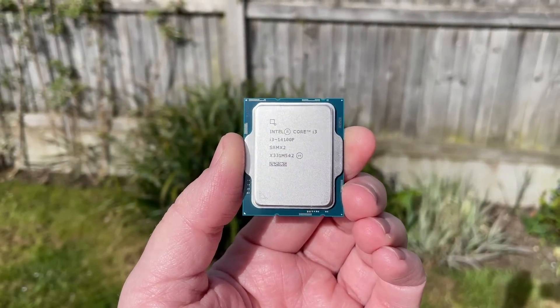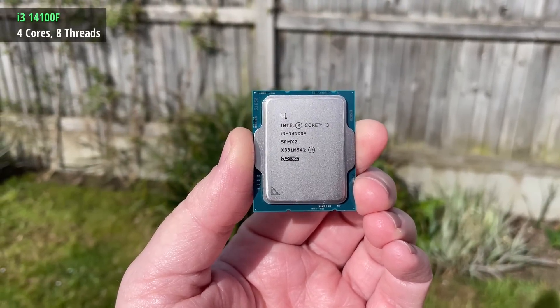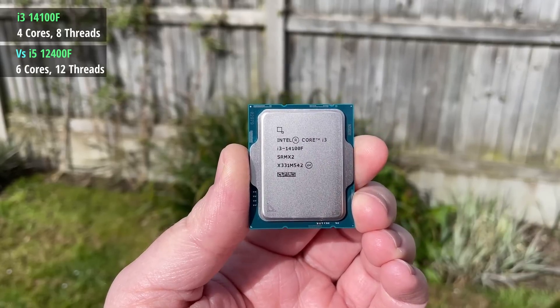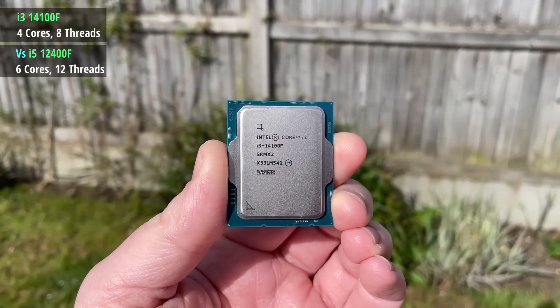Hello everyone and welcome to another video. In yesterday's one we looked at the new i3-14100F. I mentioned, and many of you also pointed out, that you can buy an i5-12400F for very similar money, which is of course a bit older but has two extra cores and looks the much better deal on paper.